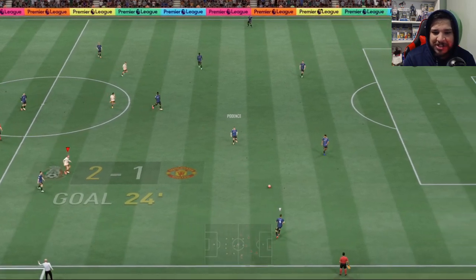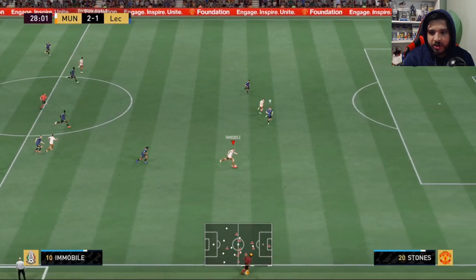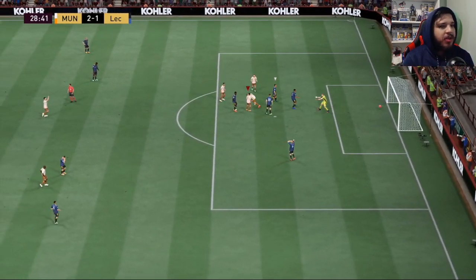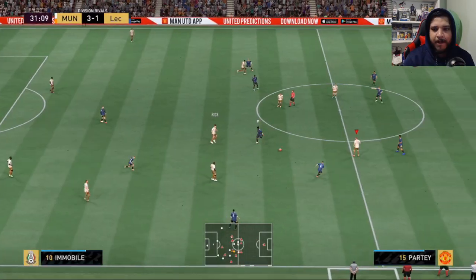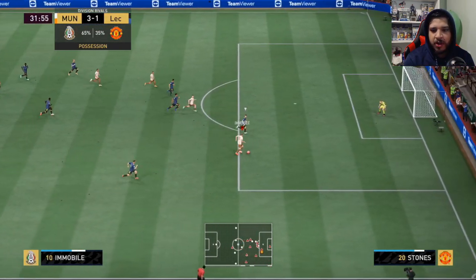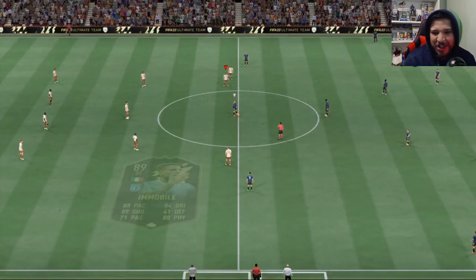His gold card was insane. Let's freaking go, Cheeto! That's the Cheeto Immobile I know and love. Giving goals are easy with Immobile — that's a disgusting goal. Absolutely filthy goal!